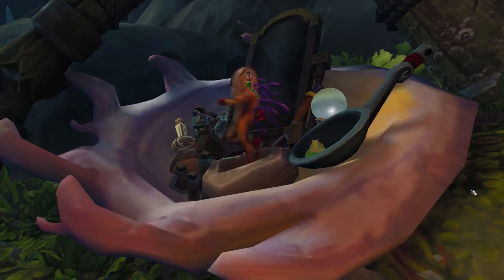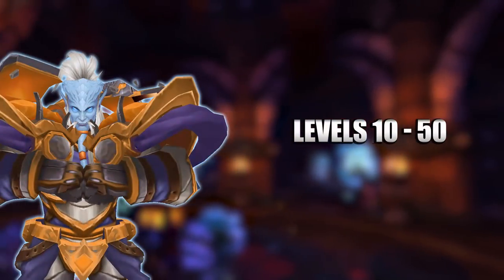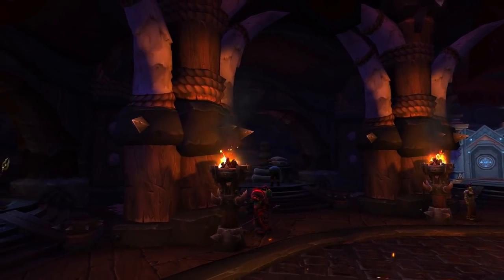Or you can skip stage 2 altogether by creating any allied race, as you'll start at level 10. Now it's time for stage 3, the level 10 to 50 section, which you can do in 3 different efficient ways with a bonus special mention.